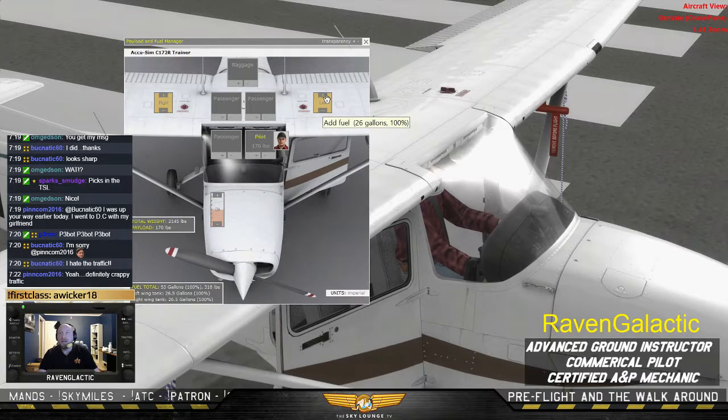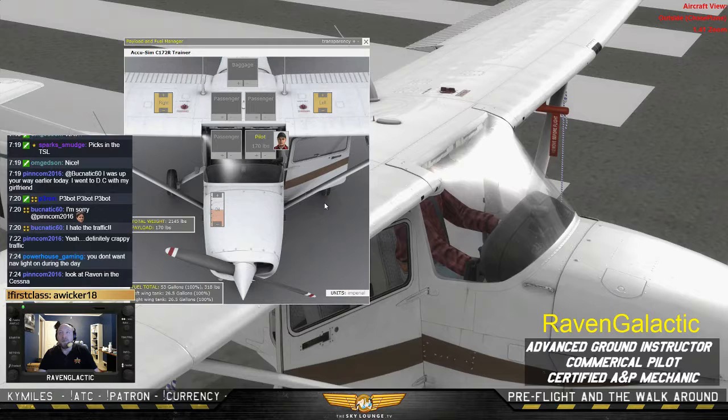We look inside and we have 26 gallons in each tank — the Aero Club did a good job of filling it up. While we're here, I'll show you the oil. The oil is located in this little compartment right here. You open that up and you should see about seven quarts of oil.